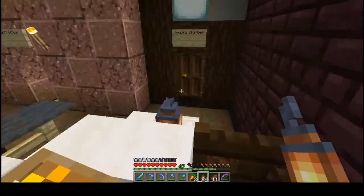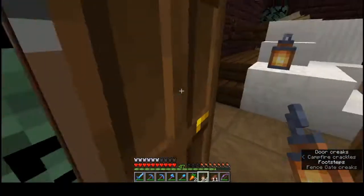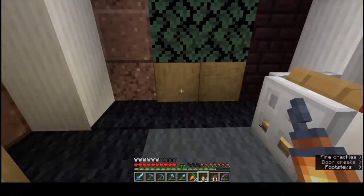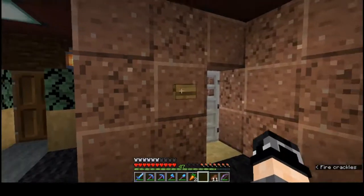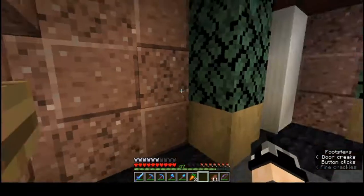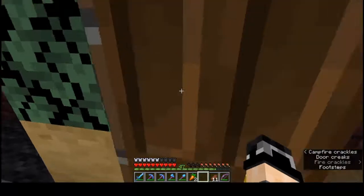This is where he does his thing. Over here is the judge's chambers, which is only accessible to the judge and the bailiffs. That's about it for the first floor.